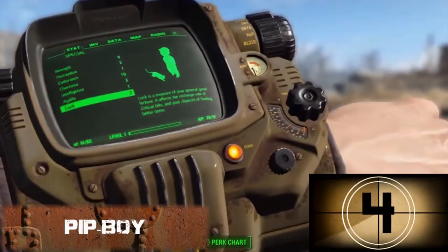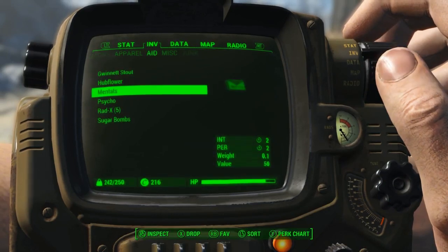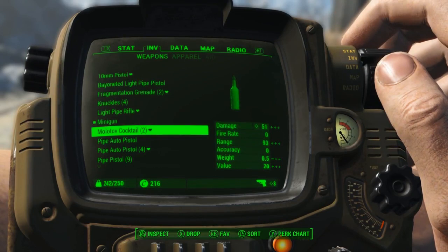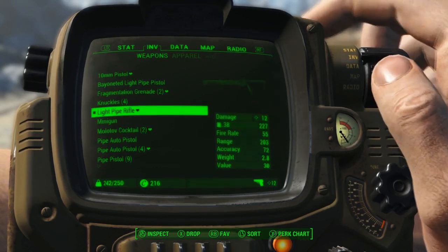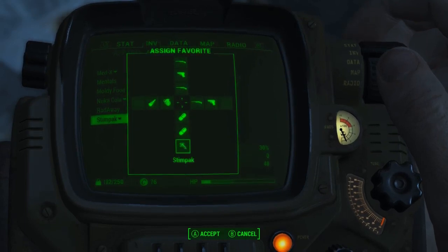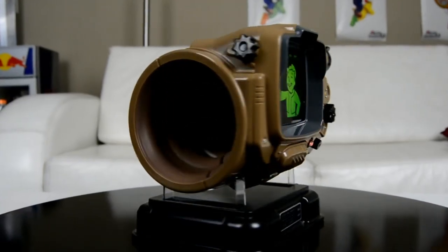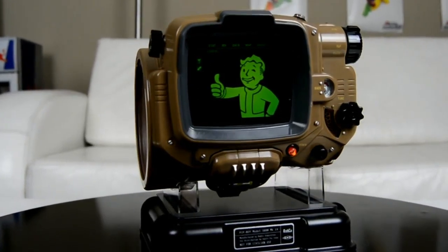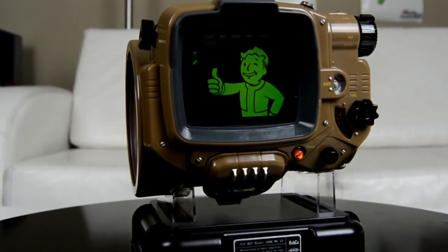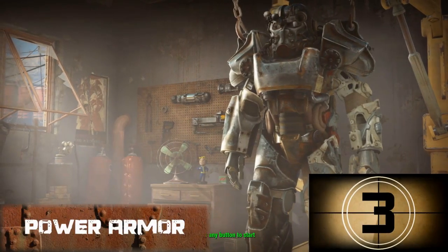At number four we have the Pip-Boy. The Pip-Boy is famous in Fallout and is a really great way to upgrade weapons and apparel, even your perk system in real time within the game. It also allows you to shortcut important items like stimpacks and weapons straight to the D-pad so that if you need them in the heat of battle, they're right there. By the way, we're actually giving away an actual Pip-Boy that you can use in the game if you subscribe to the channel, so you better do that.